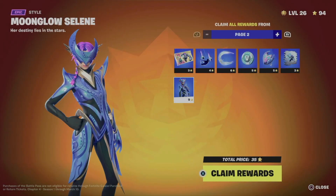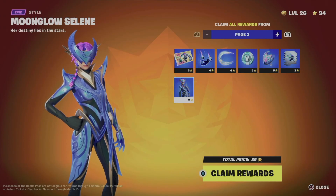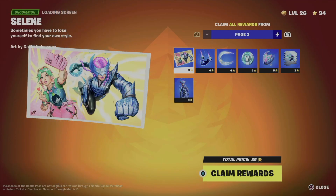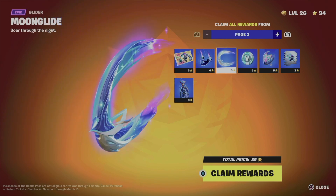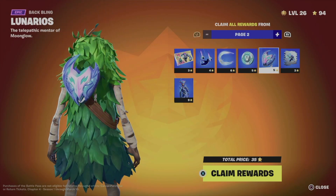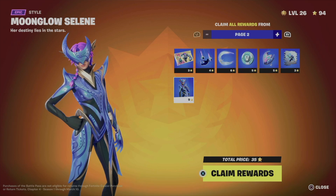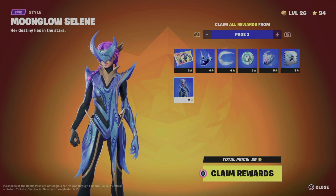I'm on page two. In order to unlock this skin I need to claim everything around it — this, this, and this. I need to get my beatbox and all the surrounding items. However, if I claim the entire page I'm good to go.